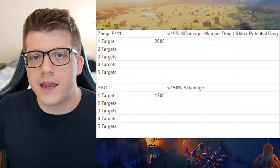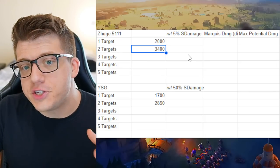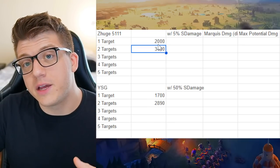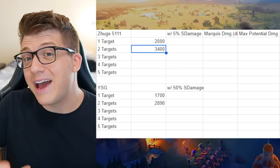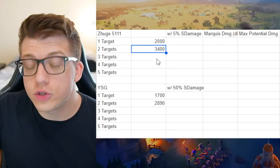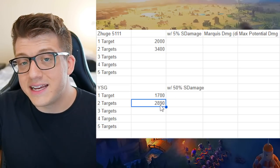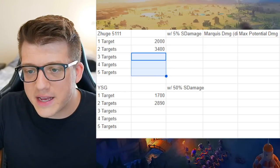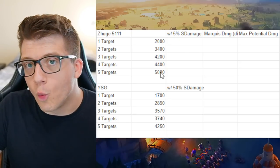If we hit two targets with Zoogliang, we get 3,400 damage factor — that's because we take 2,000, multiply it by 0.85 since it's reduced by 15% for each additional target, and multiply that by two because we're dealing that damage to two different targets. Doing the same for Yisongye, the disparity increases because we're taking the same base number and multiplying it in the same way. Revealing the rest of the data, up to five targets Zoogliang is still going to be dealing more damage.